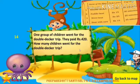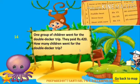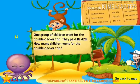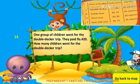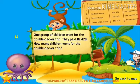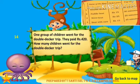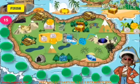Question fourteen: One group of children went for the double-decker trip. They paid rupees 420. How many children went for the double-decker trip? By seeing the table you have to answer the question — observe the table and answer it. Go back to the map and hunt for treasure.